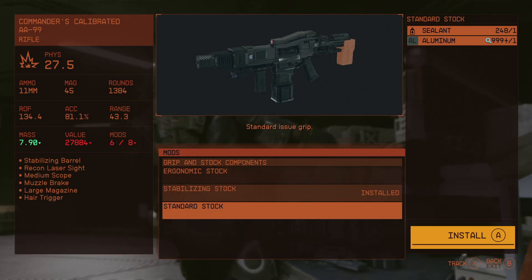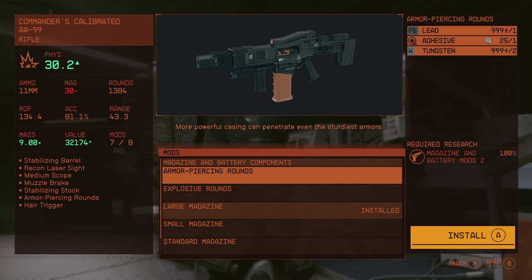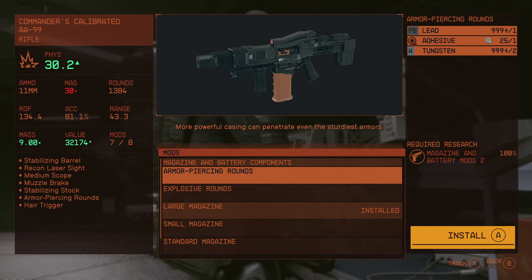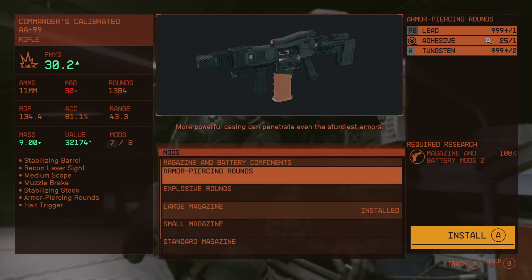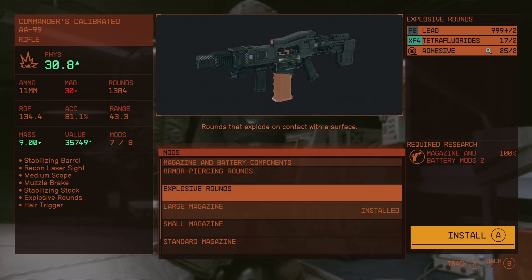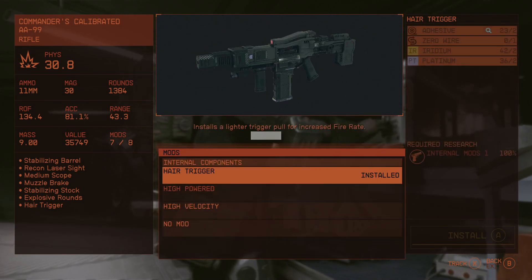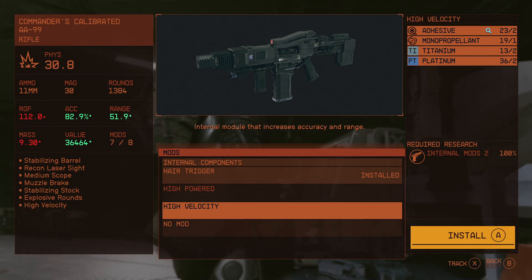Ergonomic sight, stabilizing — the stabilizer works on this thing. We can do armor piercing rounds or explosive rounds — rounds that penetrate even the sturdiest armors, or rounds that explode on contact with the surface. Internal air trigger: an internal module that increases accuracy and range.